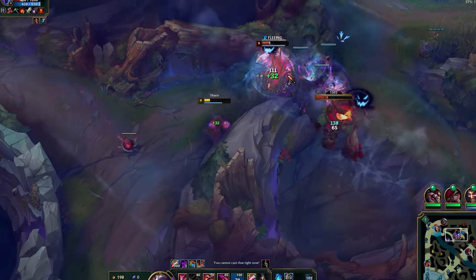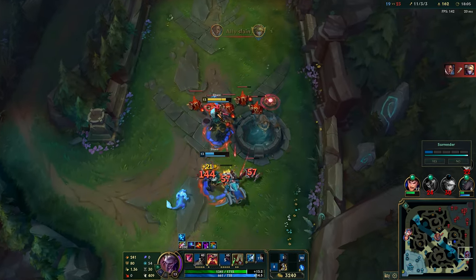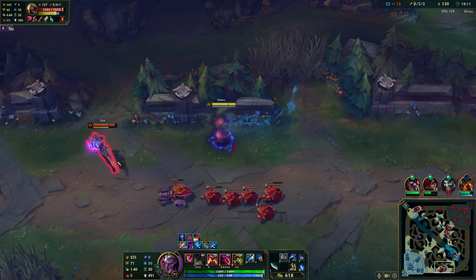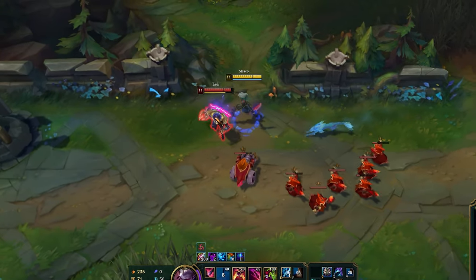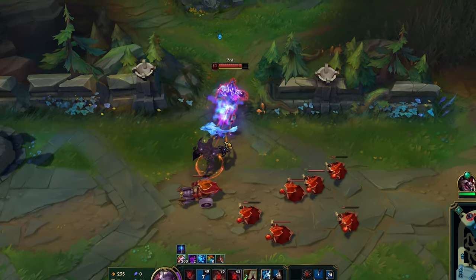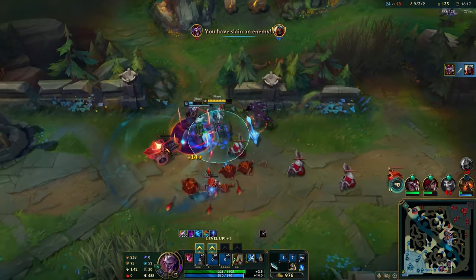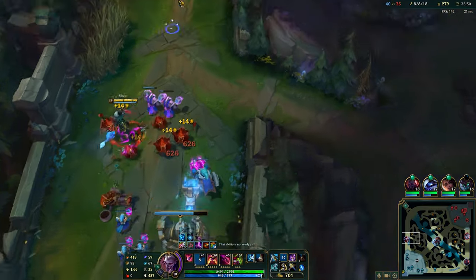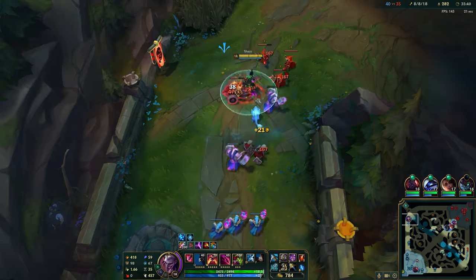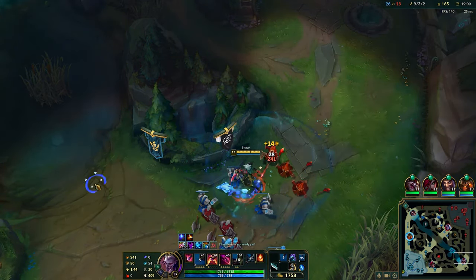Easy dodge as I secure both Nocturne and the red. Near the 20-minute mark, you can start focusing on split pushing. Use the bush for movement speed and try to close the gap. Even though I fail to get the backstab in time, I never panic. Shaco can easily dodge Zed's ult with clone — make sure to cast it as he's placing the mark on you. Split pushing not only creates pressure around the map, it also provides you with a ton more XP and gold compared to farming jungle camps.